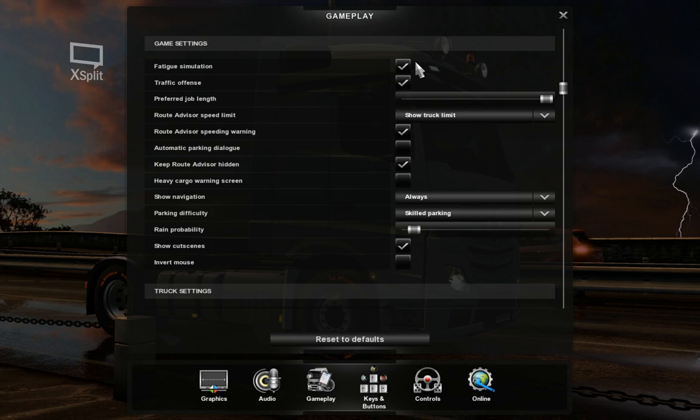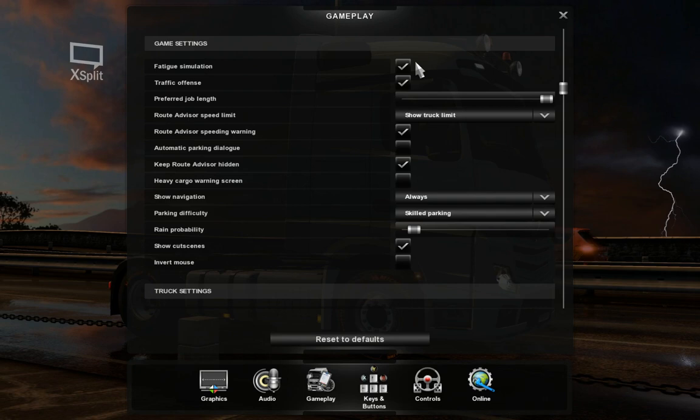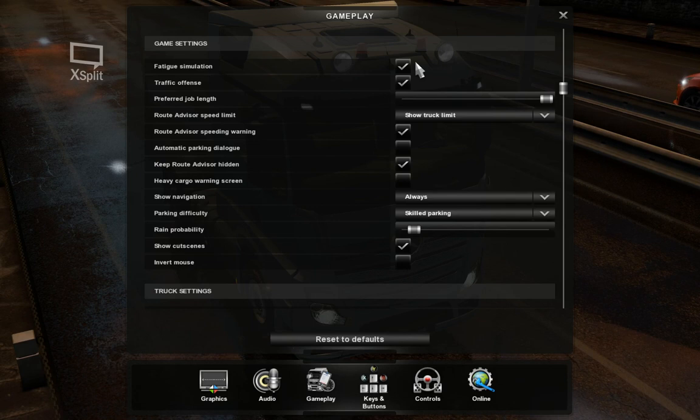The thing with the fatigue simulation that's kind of missing is that you don't drive 10 to 11 hours straight. You stop here and there as you load and unload. Even on long hauls you have to stop every four, four and a half hours — that's your absolute maximum. What I used to do was four-hour sessions, two of those, and then one to two hours at the end, giving you three driving sessions.